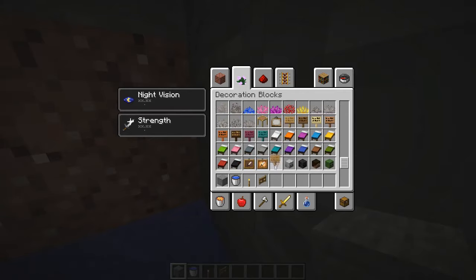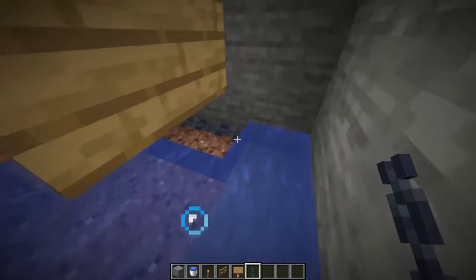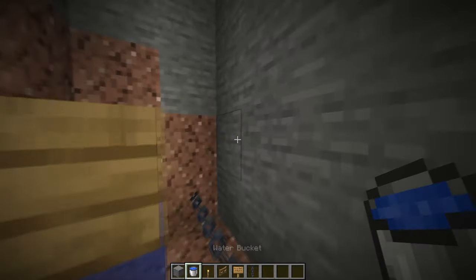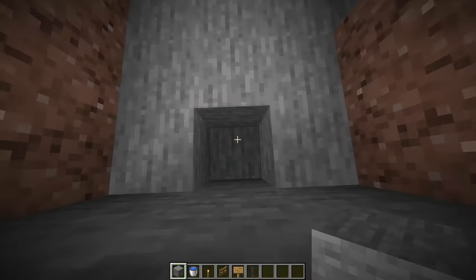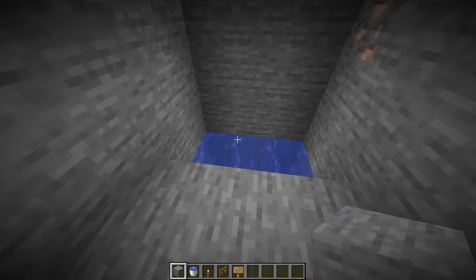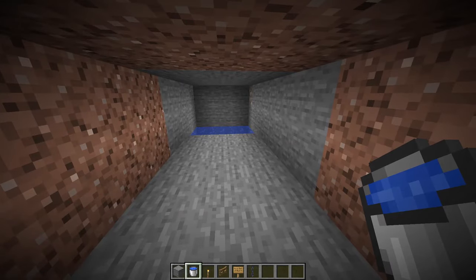Then you're gonna grab yourself a sign and put the signs here. Then put the chains here. Now you're gonna place water here, then water here, and here, and everywhere. So remember that I count one, two, three, and four — just remember that and replicate something like this where the water will be right over here, above here. Just replicate this in your world and you'll be fine.